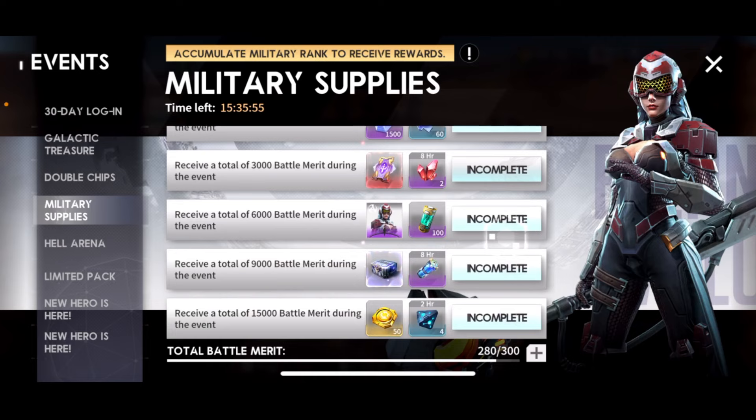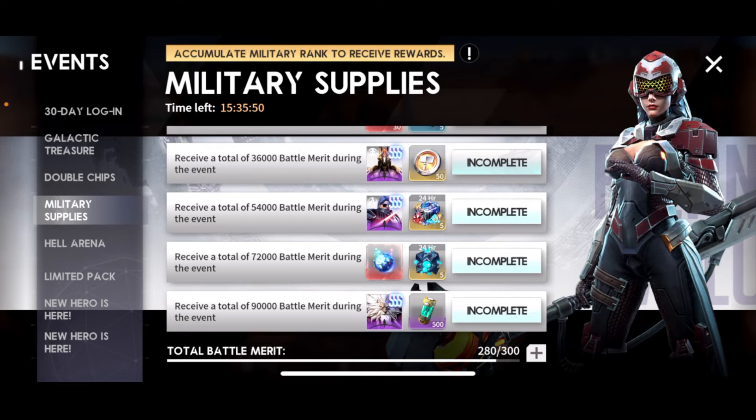Military Supplies — don't worry about this if you're free to play. Even if you're a spender I wouldn't recommend going for this. There are Ampu, Leo, and Bailey all in there along with Gene Hybrids, but you'd have to spend a lot of money to get all that stuff.